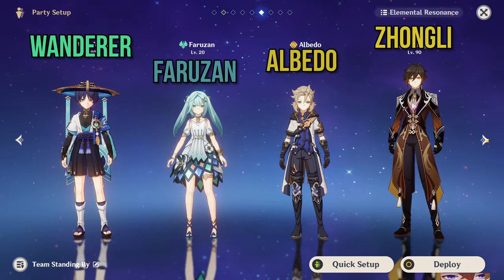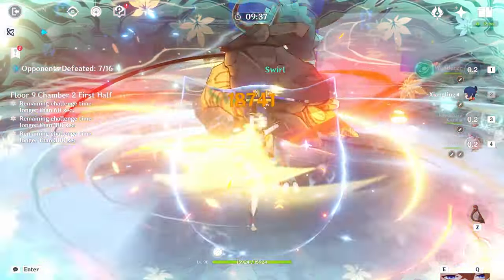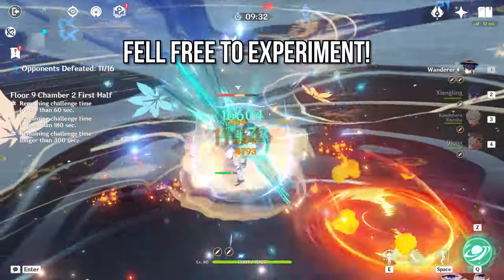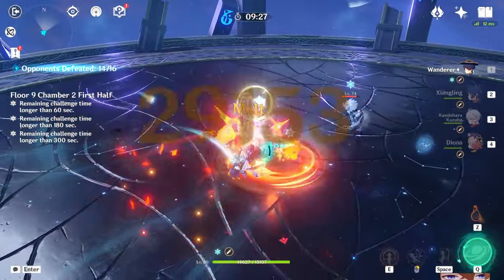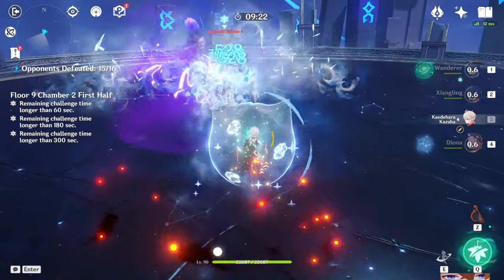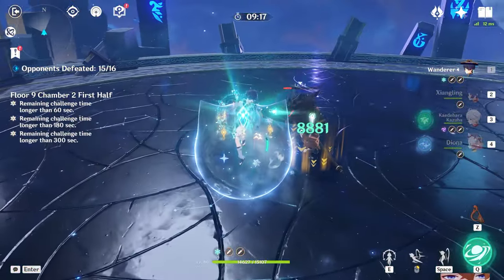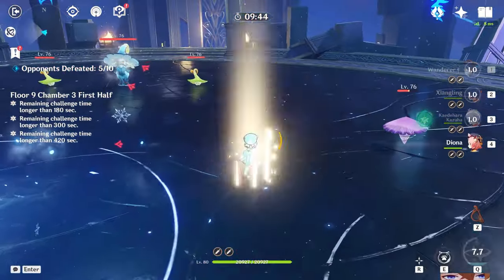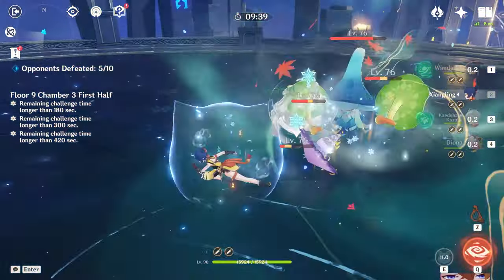The options are endless — there is so much creativity you can have with teams, and so many different supports that work with him. What I would recommend is to look at your available shielders and supports, like Diona or Thoma, see who is the best fit for your Wanderer and your playstyle. If you're very good at dodging, you might not even need a shield. My Xiangling is built amazingly strong, which is why I slot her in a lot, but you can also slot in Fischl, Beidou, Xingqiu, or similar characters.